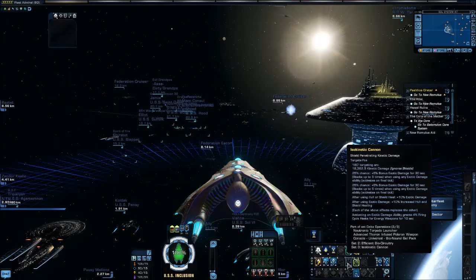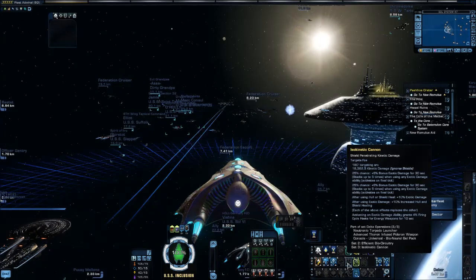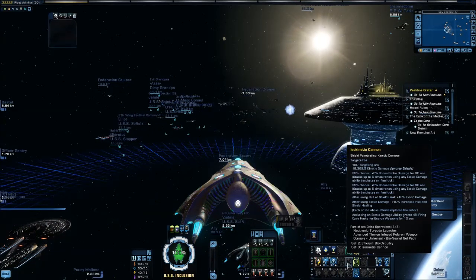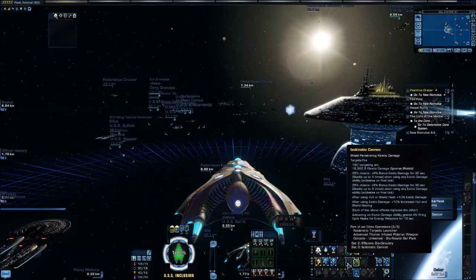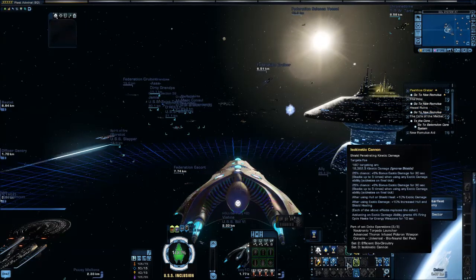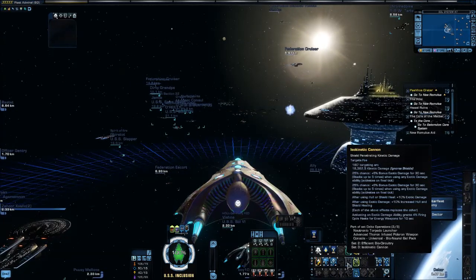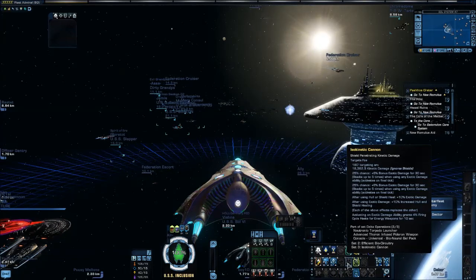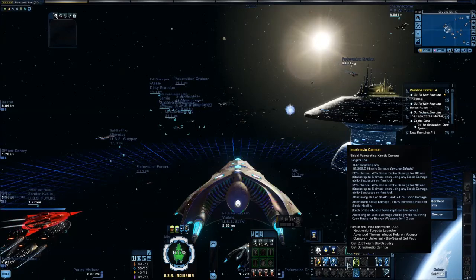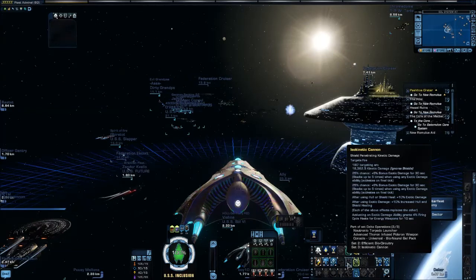Exotic Particle Generators, or EPG, combined with Isokinetic Cannon — because Isokinetic Cannon runs off of EPG. So the higher your EPG, the more damage it's going to do. I'm hovered over my Isokinetic Cannon here in Earth space dock, and as you can see I have eighteen thousand three hundred sixty-two point five kinetic damage. The important thing here is that it does ignore shields. Plus I have some consoles stacked with that, and it'll give me some firing haste for my normal weapons.